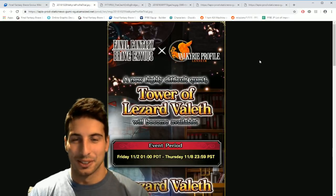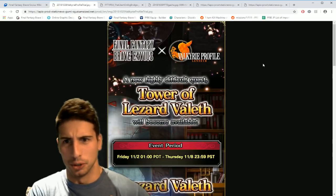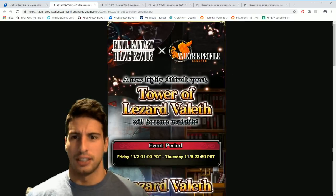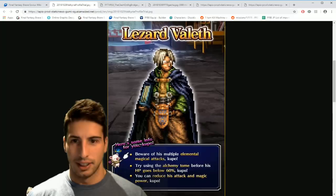Hey, what's going on guys, it's your boy Toasty and today we are back with another Final Fantasy Brave Exvius video. We got some news about what's going to happen this week. This Friday you guys will be able to challenge the Tower of Lyzander Vald, which is the Valkyrie Profile event.